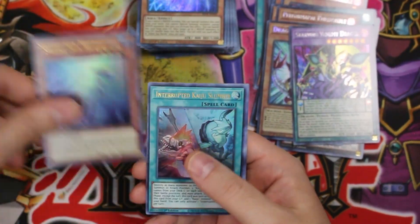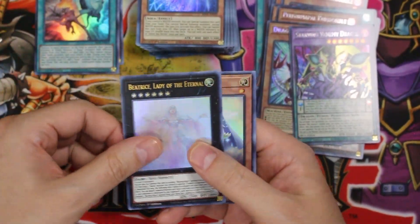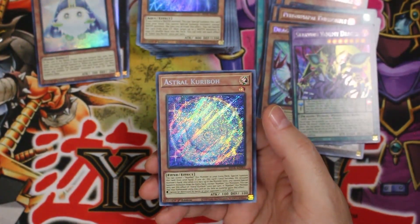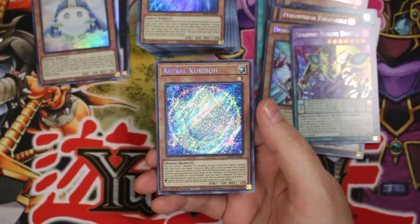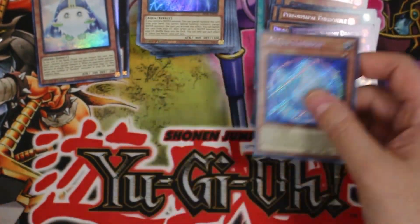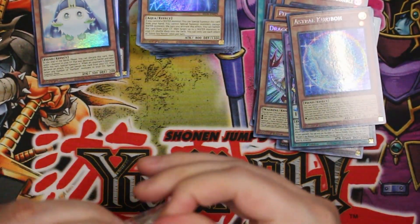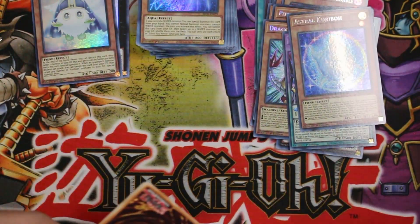Silent Sea Nettle. Let's move this over here. Interrupted Kaiju Slumber, more Beatrice Lady of the Eternal, more Kuriborn. Oh wow — Astral Kuriboh! He's crazy looking — it looks like he's got an iceberg on his head. Wow, that's kind of nutty.